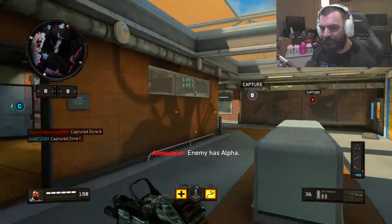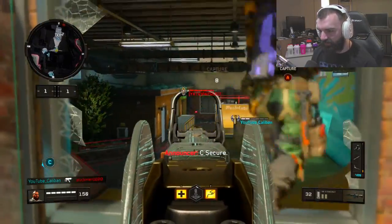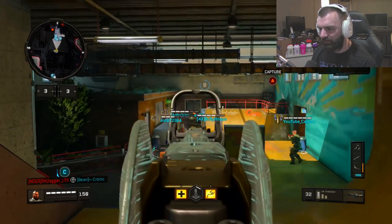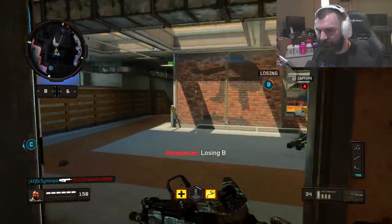So we got the S6 Stingray here and this gun is apparently really good with the operator mod, so we're gonna try and unlock the operator mod. We're gonna play some Grind. This is a two-round burst and it's really good apparently. We got hybrid mags, I think stock, and quick draw on this. I really wish I had these weapons but it's all good.